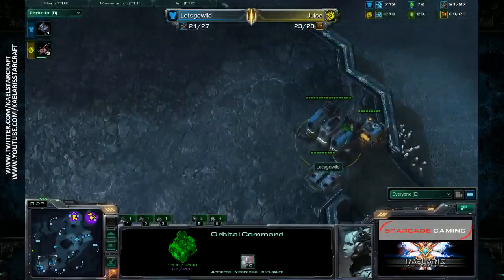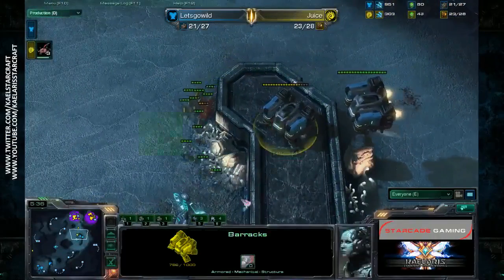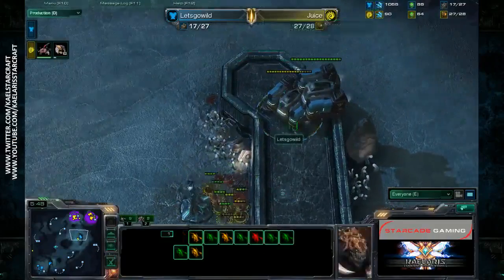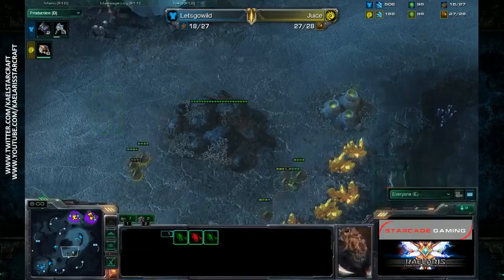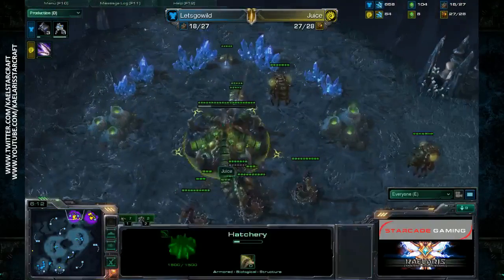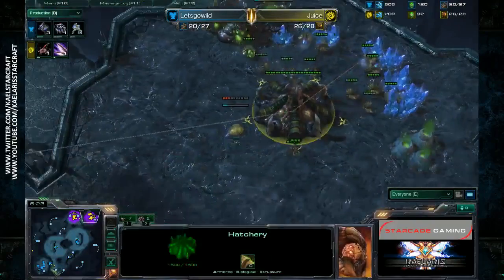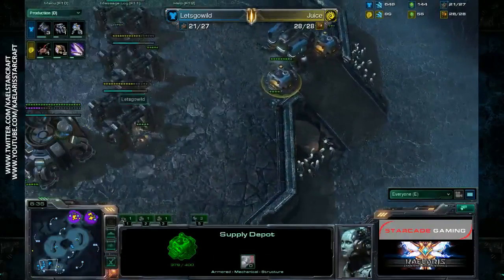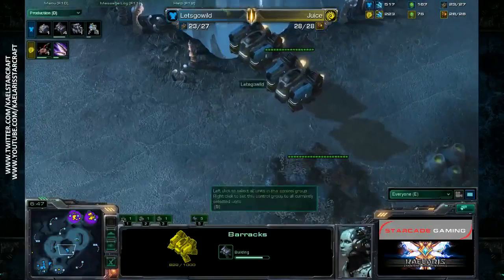He's going to be a bit behind. I'd like to see Let's Go Wild go for an expansion on the high ground. He's floating the barracks to the top, using nice positioning on these marines to avoid being completely surrounded - but indeed they do get surrounded and that's it for those marines. A lone zergling is cleverly keeping an eye on where those barracks go. More zerglings funnel down and more barracks go down for Let's Go Wild, who is really in a bad position. Juice's natural is going to get up and running soon.